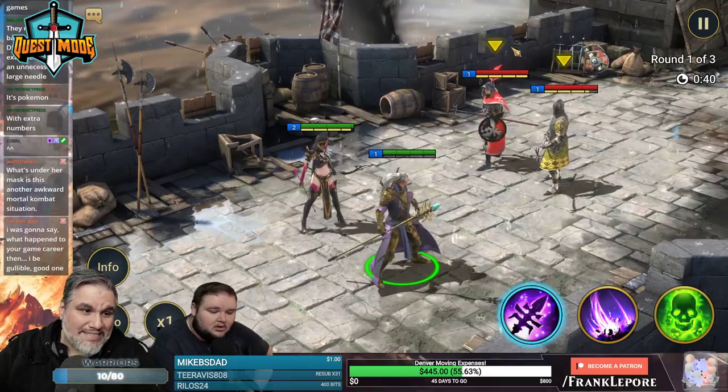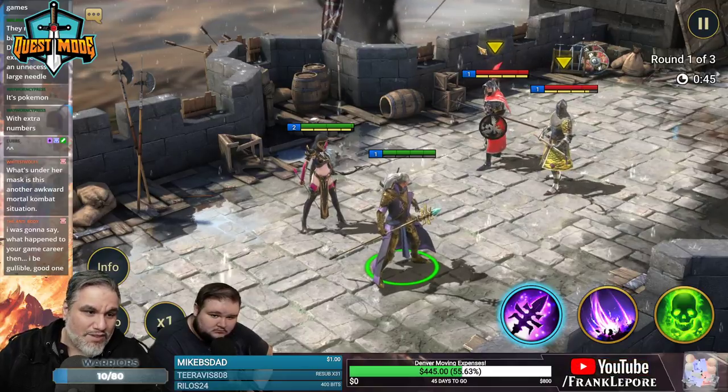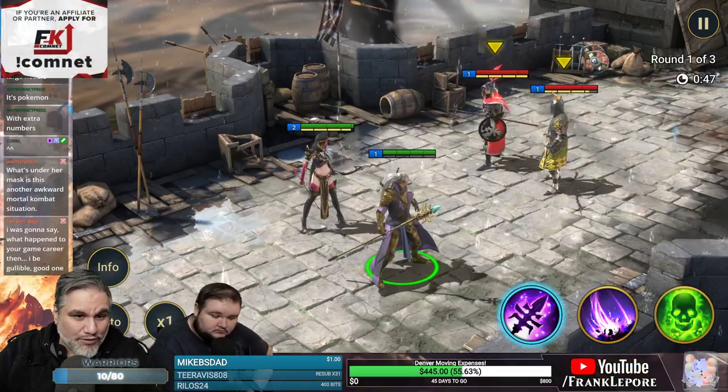If the attack indicator is yellow, it means your attacks are kind of in the middle. Red means not very effective at all, and green means very, very effective.